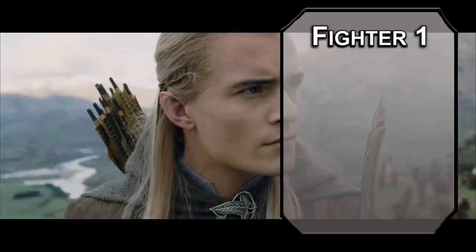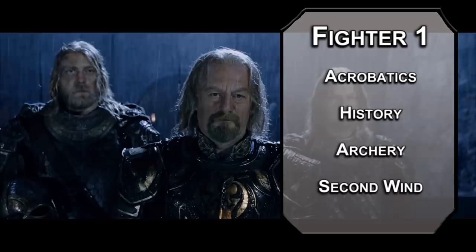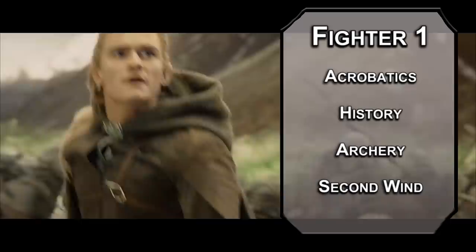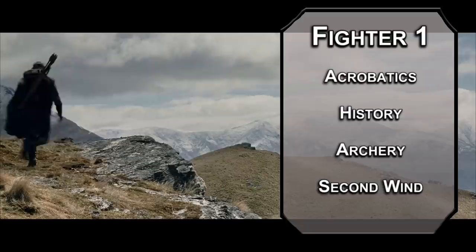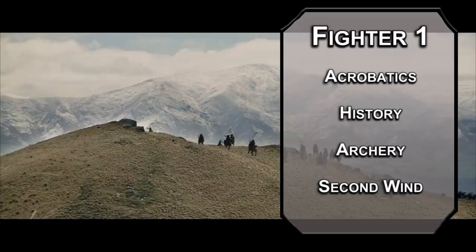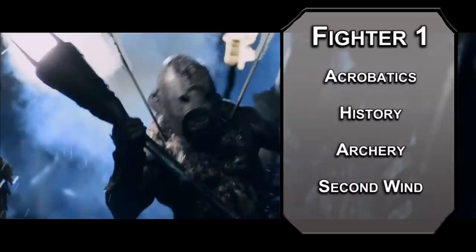We'll kick things off as a fighter, letting you grab two skills from the fighter list, like acrobatics and history. The real reason to start here is for archery, letting you add two to your ranged attack rolls and make sure you never miss. You also get second wind, letting you heal 1d10 plus your fighter level as a bonus action. Quick note: all of the Lord of the Rings videos have these people thinking they need to be basic monoclass builds because the archetypes of D&D were based off of Lord of the Rings — just be prepared for when this isn't a pure archer fighter build, okay? Kind of starts off like that, though.